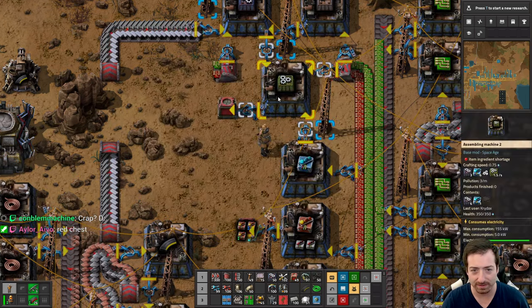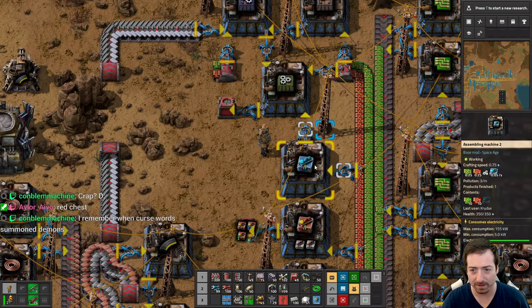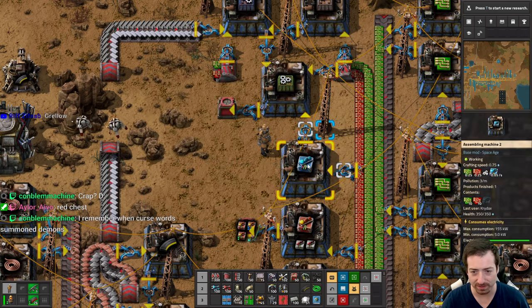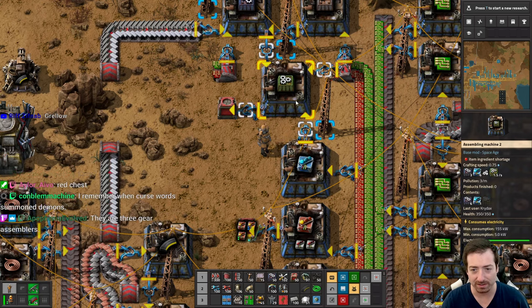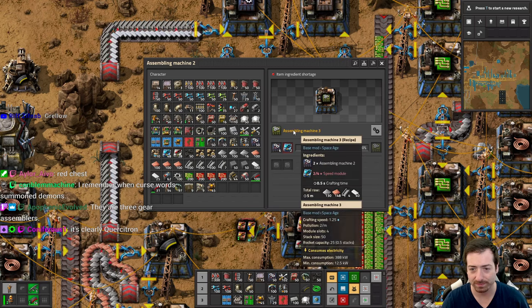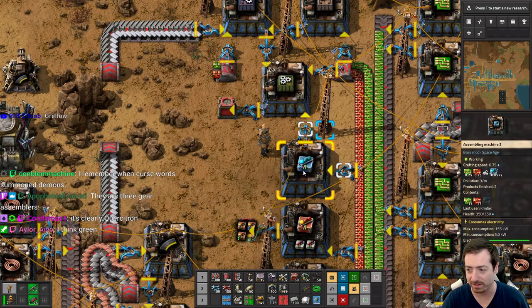Thank you, red chest. We got that done. Now, how fast is this going to go? Pretty not fast. However, the good news is we can make it go about twice as fast here in a moment. Because that's going to go there any minute now. Oh wait, it needs four? It needs four. Okay, that's going to take a second.